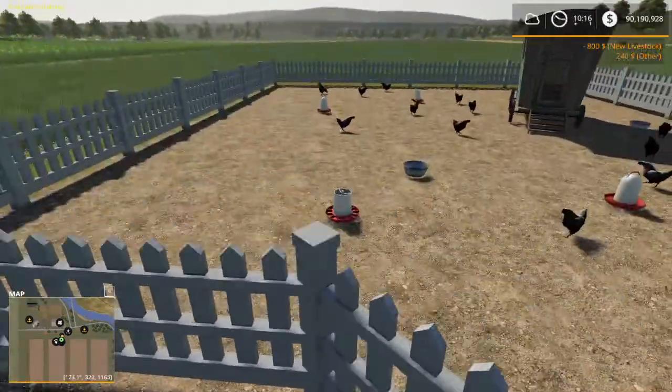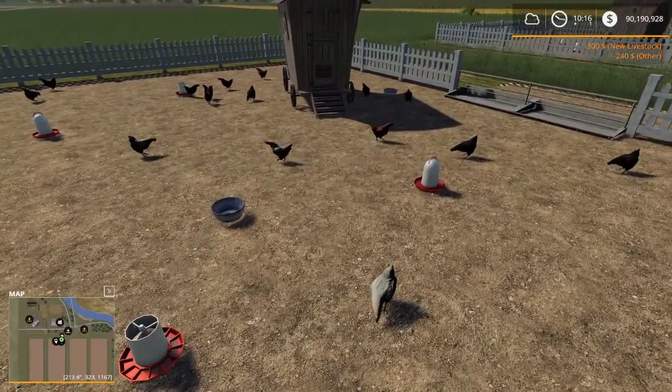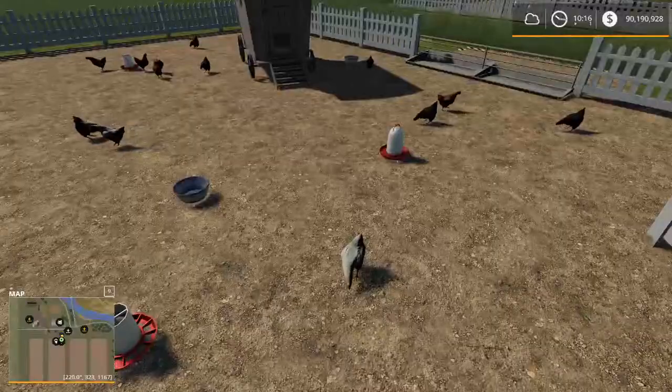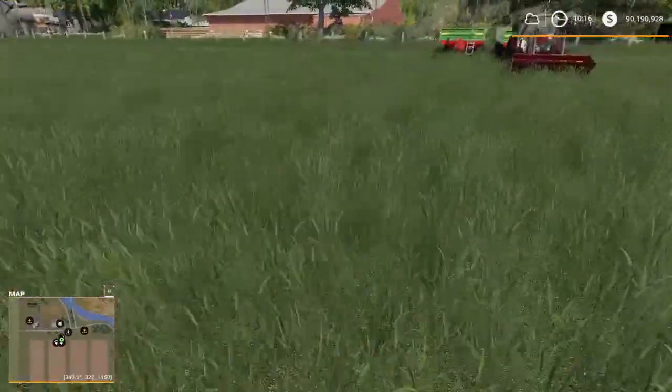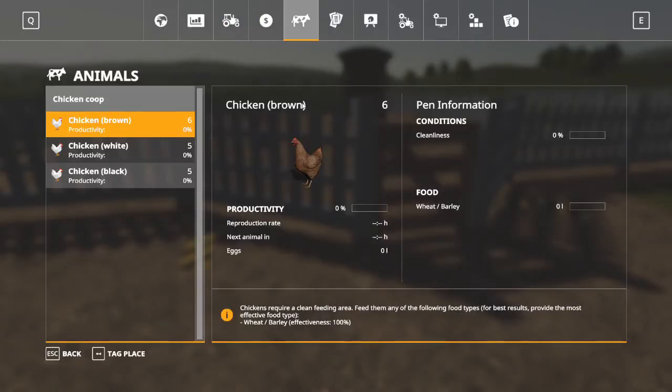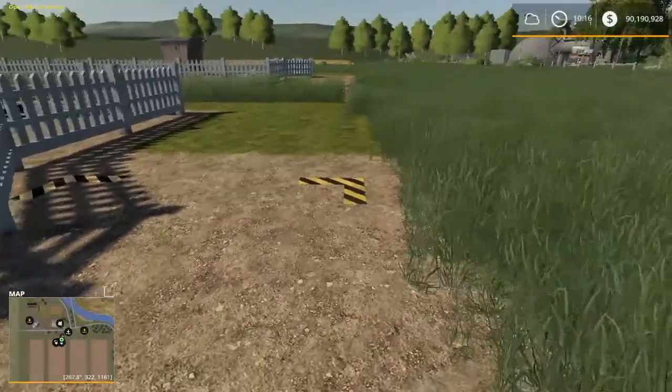Now we can see that we have chickens in our pen — and they are all clucking and pecking around happily. Our next step is to provide them with something to eat. If we go back into our menu, we can see we've got all 16 chickens in a chicken coop. Right now they have no productivity because they just moved over, they have no food, and their cleanliness is zero. We have a few steps to take to get them to produce.